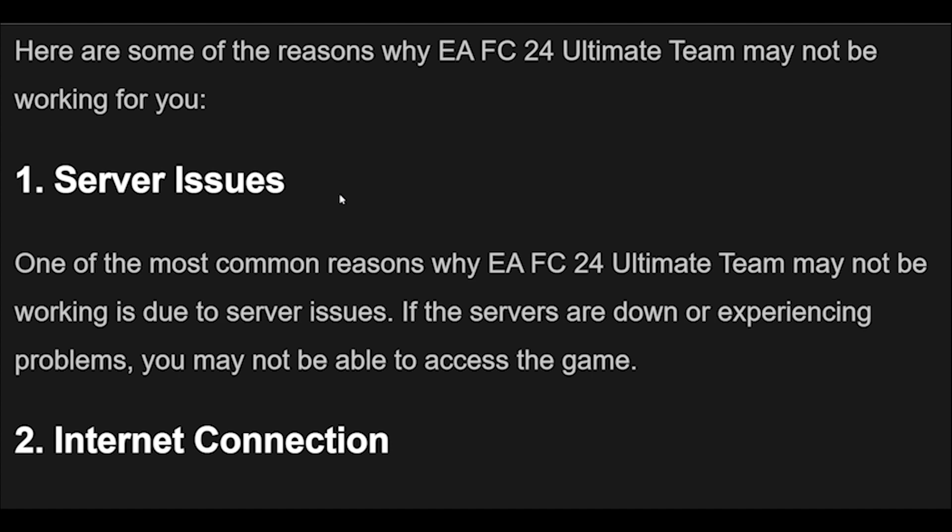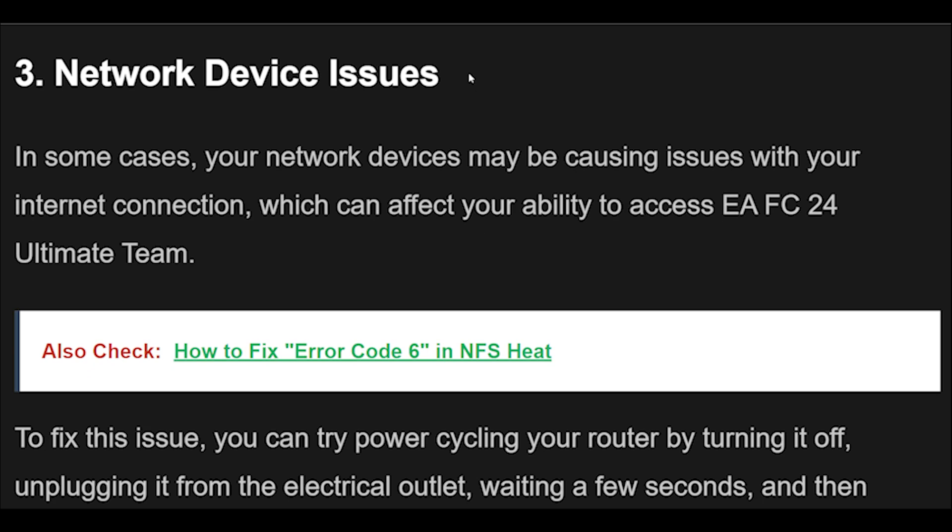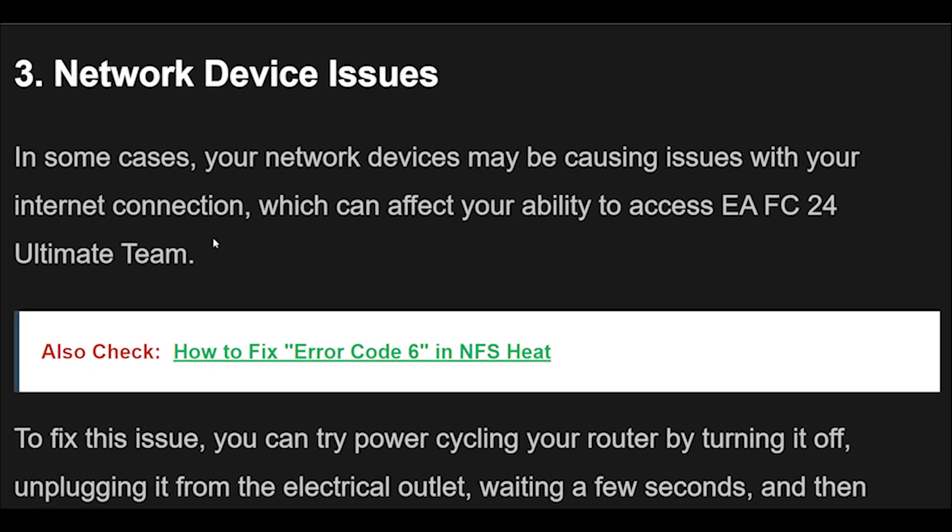2. Another reason why EAFC 24 Ultimate Team may not be working is due to a poor internet connection. If your internet connection is weak or unstable, you may experience connection issues or lag. 3. In some cases, your network devices may be causing issues with your internet connection, which can affect your ability to access EAFC 24 Ultimate Team.